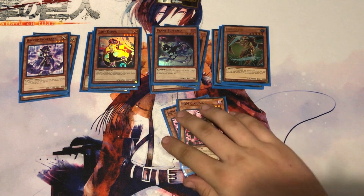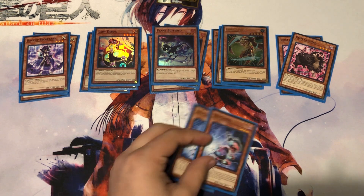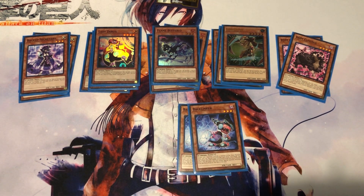Two copies of Backlinker: if your opponent controls a monster in the Extra Monster Zone, you can special summon this card from your hand. You can also tribute it to shuffle all monsters from the Extra Monster Zones back into the deck, but you can't special summon from the extra deck for the rest of that turn. I have two in there mainly as an extra way to get bodies on the field if going second or later in the duel when your opponent has something out.